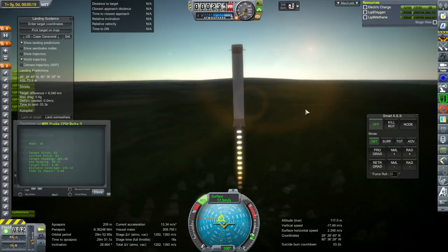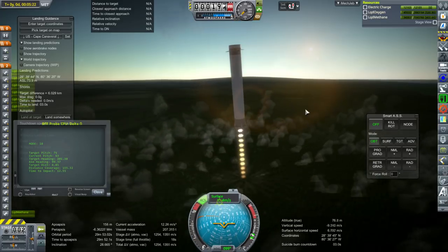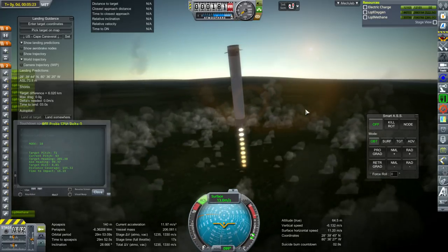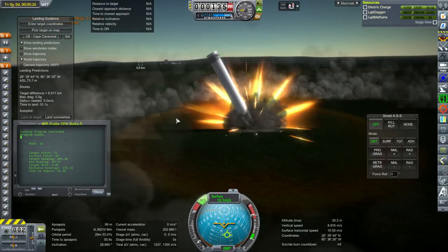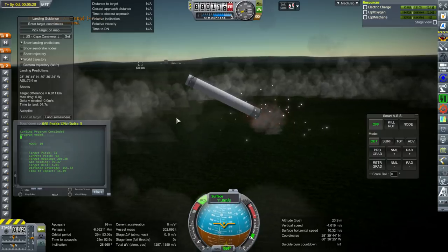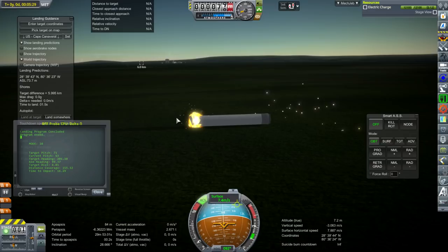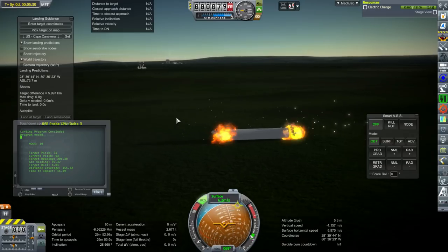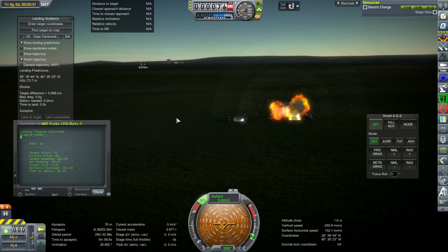Especially harder with it acting like this. You can see the retrograde vector drifting away — it's supposed to follow that and keep it more or less straight up, and that did not happen. Also the descent burn took fairly long, so that wasn't quite right. And we are an unacceptable distance away from the KSC.